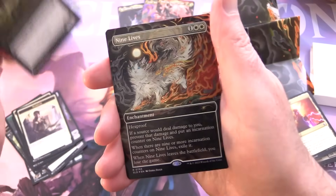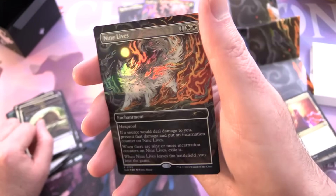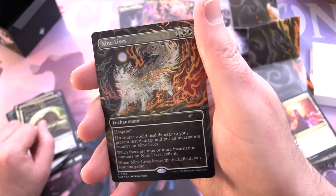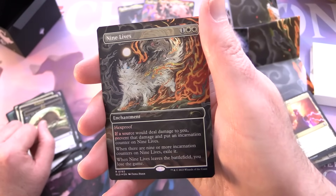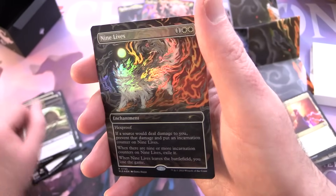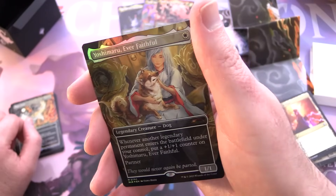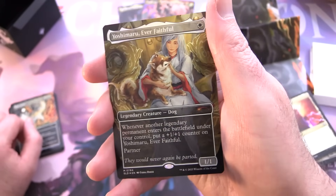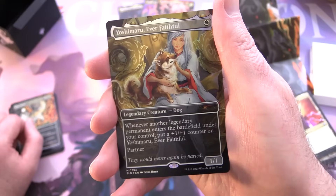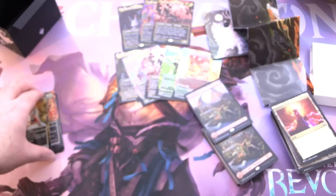Bonus cards! Nine Lives — foil enchantment for one and two white with hexproof: if a source would deal damage to you, prevent that damage and put an incarnation counter on Nine Lives; when there are nine or more incarnation counters on it, exile it; when it leaves the battlefield, you lose the game. Yoshimaru, Ever Faithful — mythic legendary creature Dog, 1/1 for a single white: whenever another legendary permanent enters the battlefield under your control, put a +1/+1 counter on Yoshimaru. Has partner. 'They would never again be parted.' Both are single-sided.